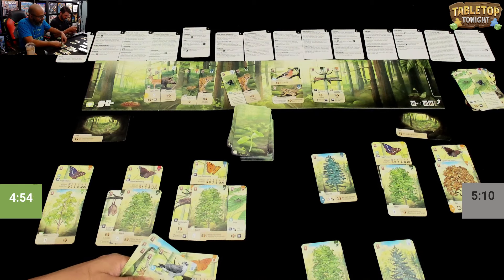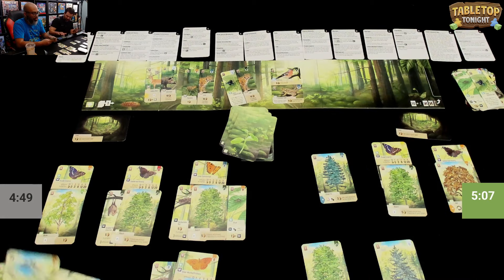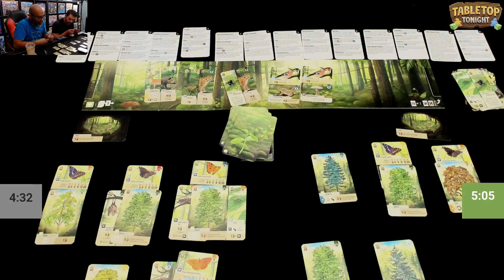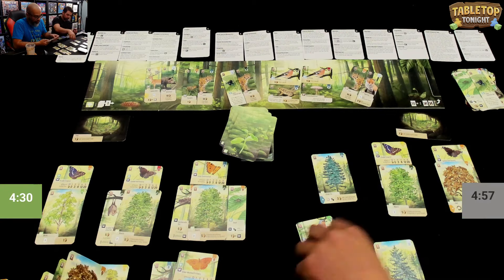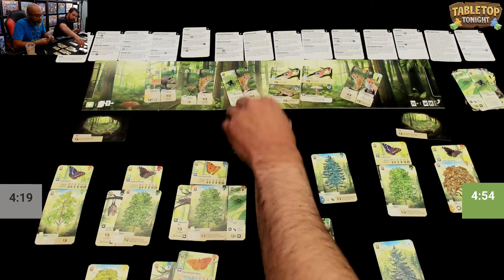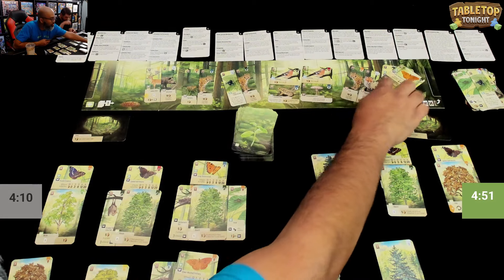Ruel plays a tree fern costing one and draws a bonus card. Daryl plays a tree, paying several cards from the clearing. Ruel draws two. Daryl draws two and makes some plays. There are now eight cards in the clearing. Daryl calls a timeout.